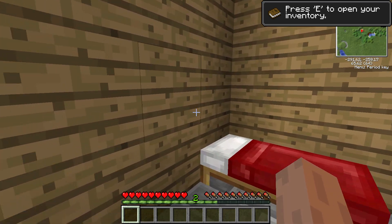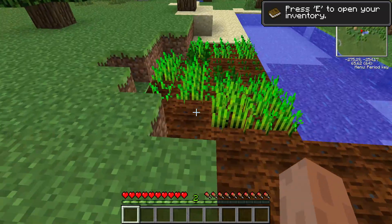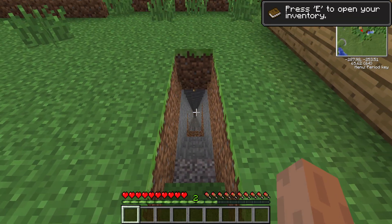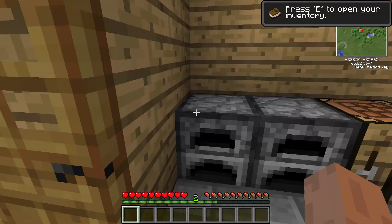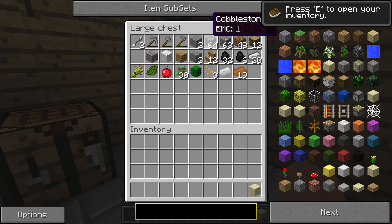Hey, welcome back to another episode of Classic Tech. In between episodes I did some work - I planted some crops, planted some cactus, and I did start digging down here as well. We didn't get all the way down to the bottom unfortunately because my pickaxe broke. There is a mineshaft down there so we need to make a shovel.